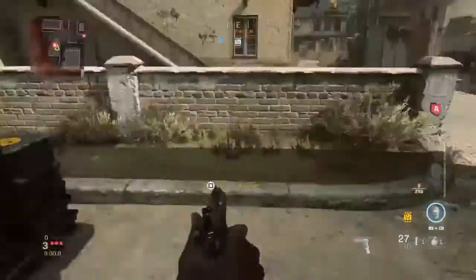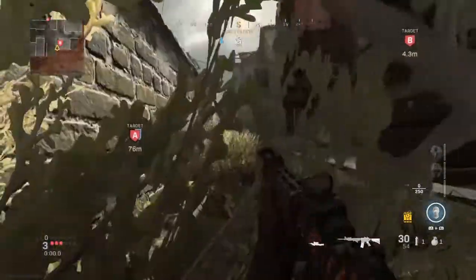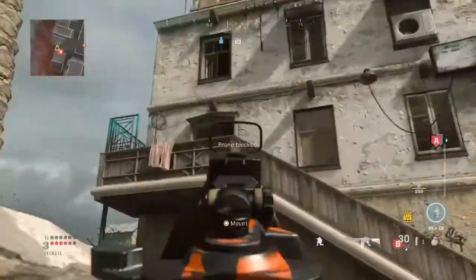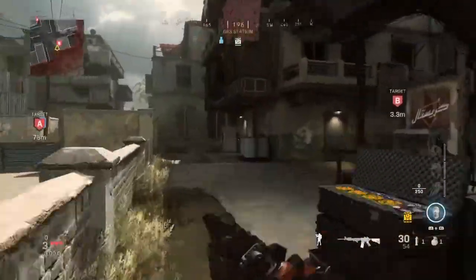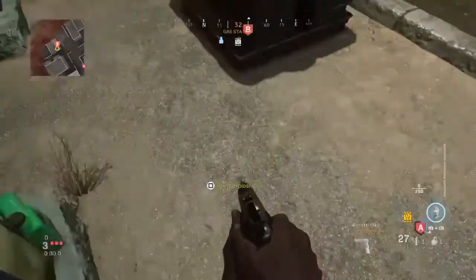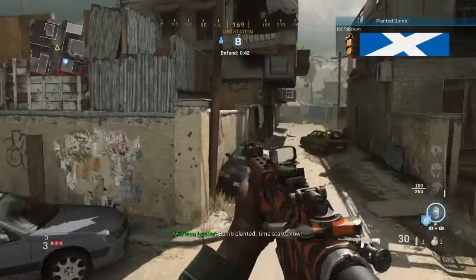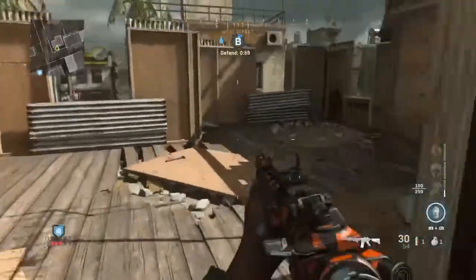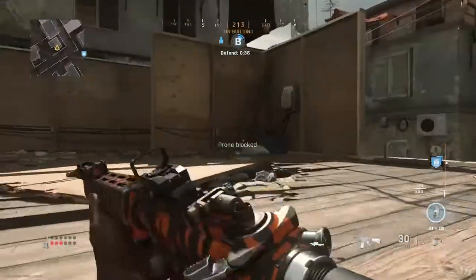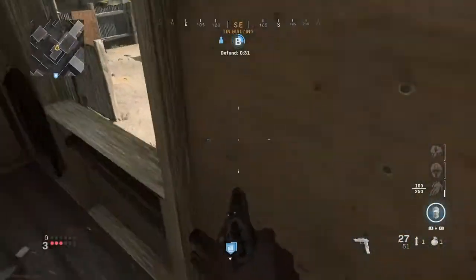Moving on to B bomb - this is quite a hidden bomb site now because they've added this wall. Some people like to sit in the obvious spots; this one's quite good for just sitting like so, watching anyone cross. Be careful of someone jumping down and mantling over, but they don't expect you to just lie down in the grass there. If you're lying down you're covered by the bomb and when you hear it you can just jump up and shoot them. The spot I'm going to show you is planting it on the right hand side. First one I can show you is in top 10 - you can just lie down here and aim at the ladder.